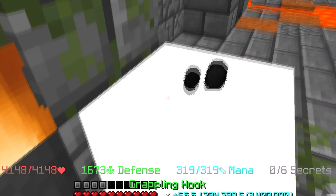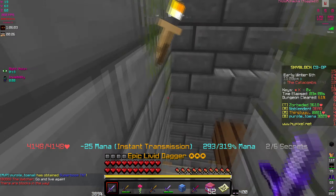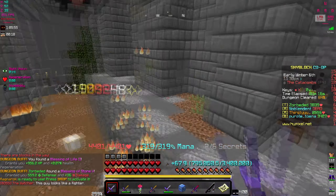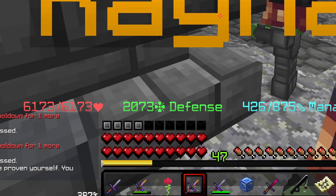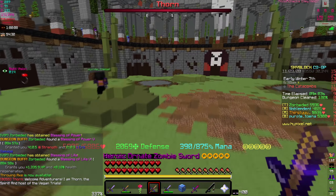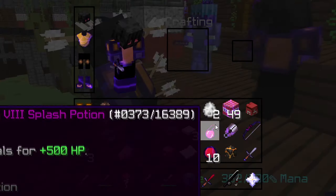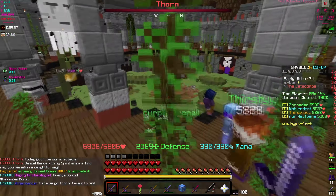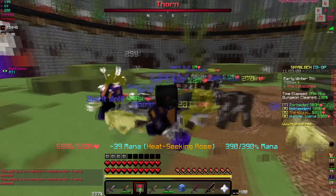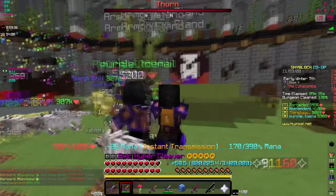I completely missed that but it still worked. I'll bring you guys back at the end once we've collected every secret. By the end we got 2000 defense, 6000 health, 1300 strength, and 650 crit damage. Obviously if I swapped my talismans from force ones we'd have a lot more.